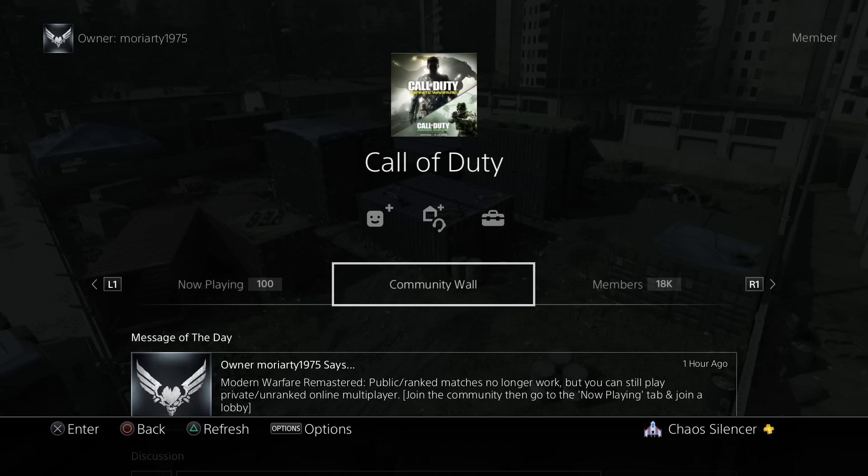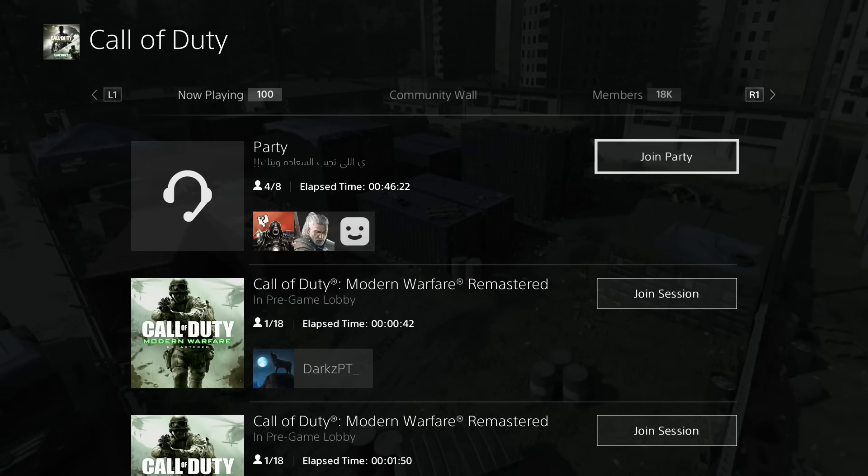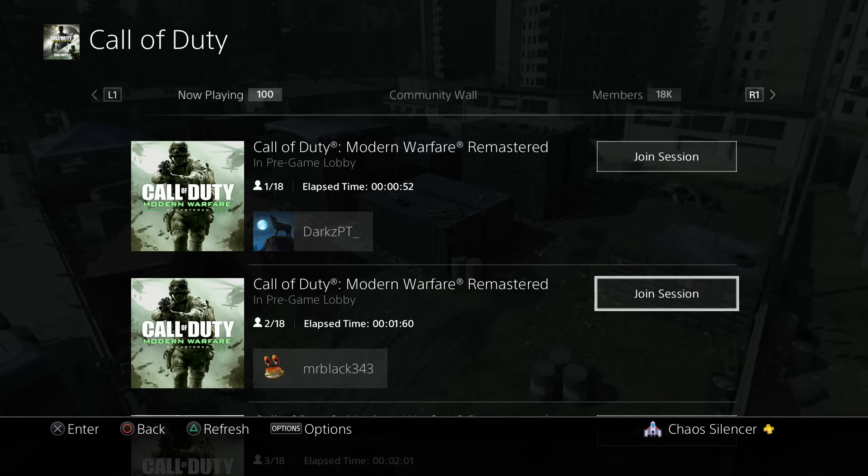But you can still play private unranked online multiplayer. Join the community, then go to the now playing tab and join a lobby. As you guys can see here, there are all kinds of people actually in lobbies playing in private unranked matches.